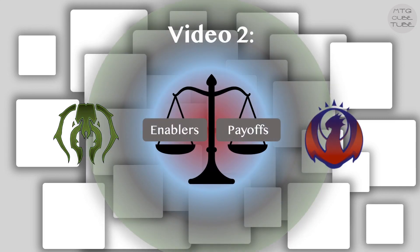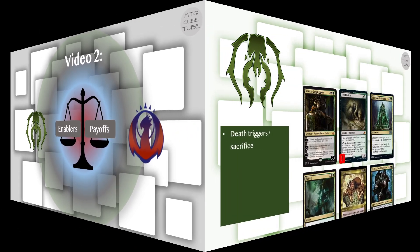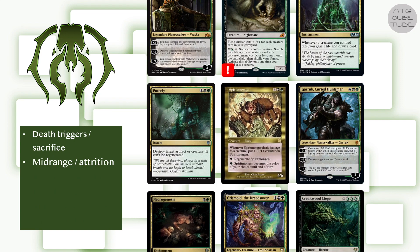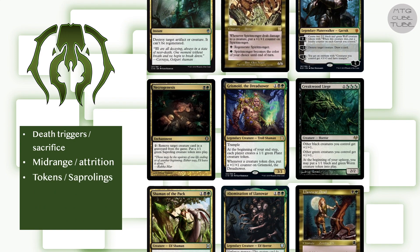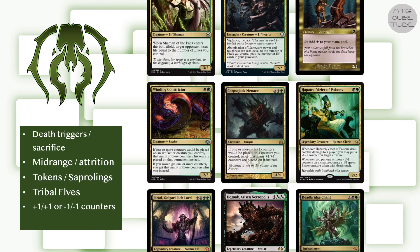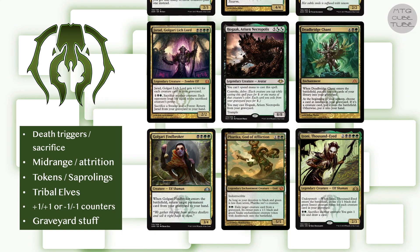For the two guilds we will discuss in this video we will focus mainly on the balance between enablers and payoffs — a topic we mentioned but didn't go very deep on in the previous video — and we will see how Golgari and Izzet have very different demands regarding this balance. For Golgari the main strategies to choose from are Death Triggers, Sacrifice and Aristocrats type strategies, Midrange and Attrition also known as The Rock, Tokens or maybe specifically Saprolings, Tribal Elves, +1/+1 or -1/-1 counters, and Graveyard Shenanigans.